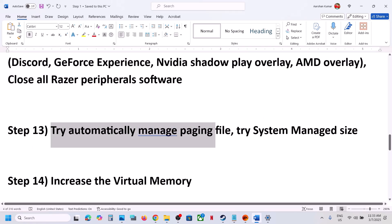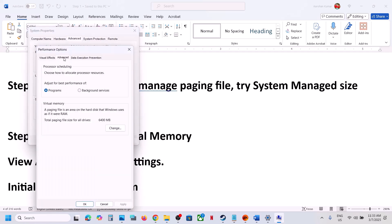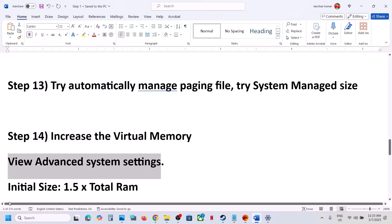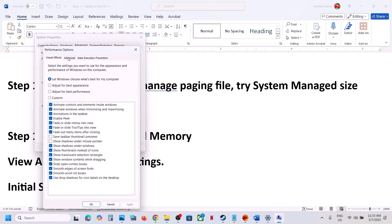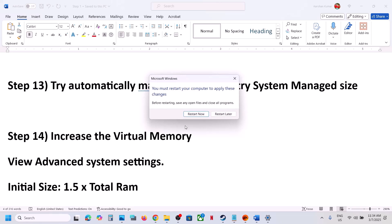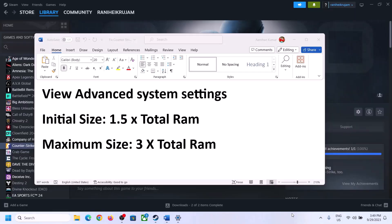The next step is to try automatically managing the paging file. Type 'View Advanced System Settings' in the Windows search box, open it, click Settings under Performance, go to the Advanced tab, click Change. Check the box 'Automatically Manage Paging File Size for All Drives', click OK, and restart your computer and launch the game. If that doesn't work, go back and uncheck that box, select the drive where the game is installed, select System Managed Size, click Set, OK, and restart.